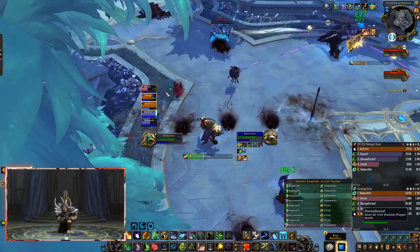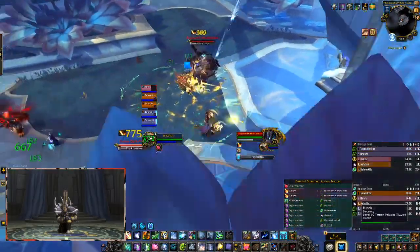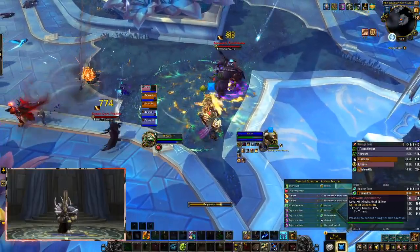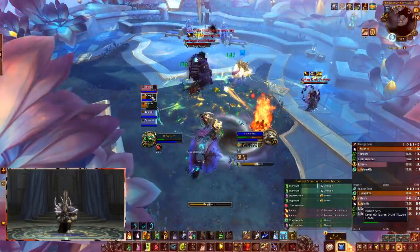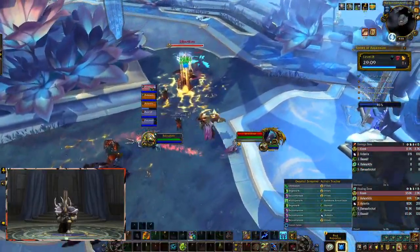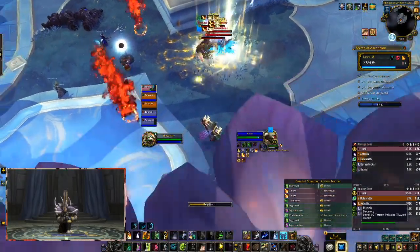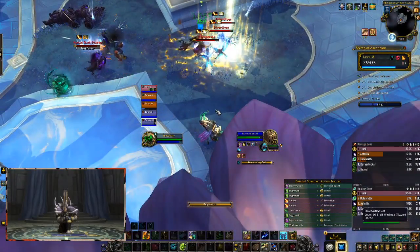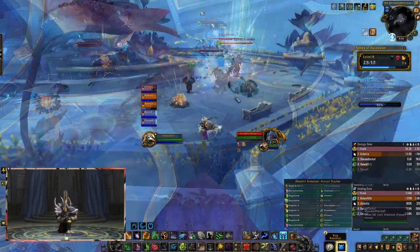You're going to run into three mobs — the Forsaken Annihilators. You want to avoid the swirlies on the ground because they're going to do a lot of damage to you. After these mobs you're going to run into the Ether Divers, and they just do an AoE in a straight path, so just avoid standing on them and try to get them silenced if you can.